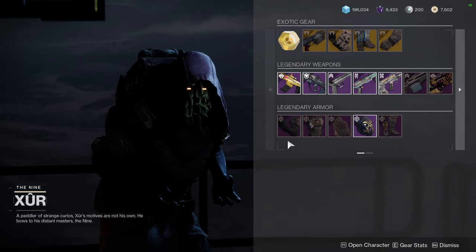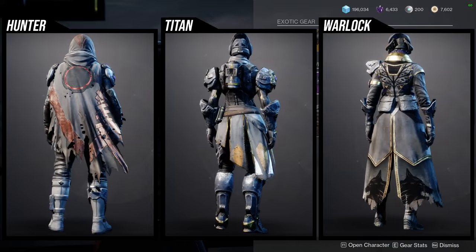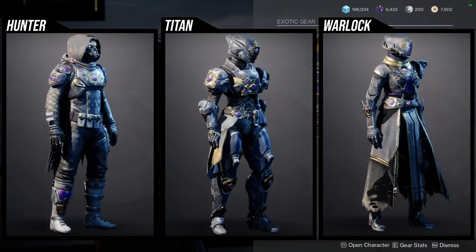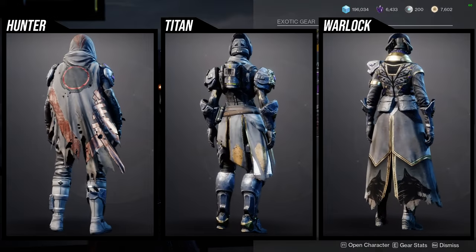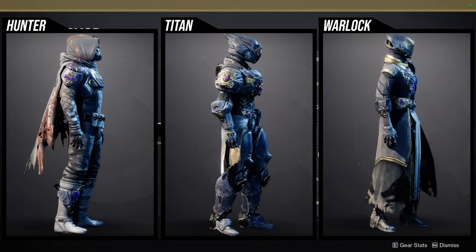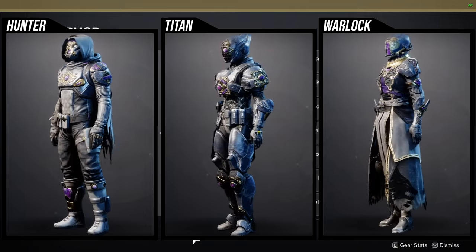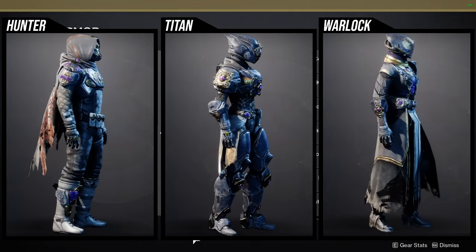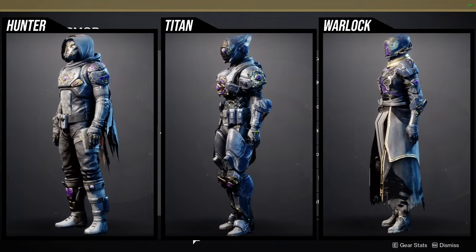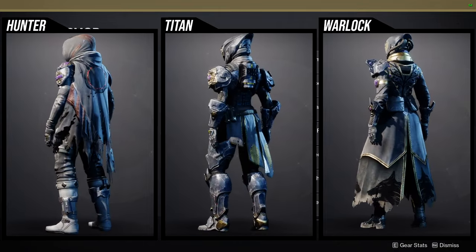As for Xur, he's in the hangar in the Tower currently selling the Season of Opulence armor. I like this armor quite a bit. Unfortunately it has purple stones that don't change color, but if you lean into it, it can be really cool. For Hunters: the helmet is pretty dope, arms are boring, the chest piece is interesting but we have a better one that looks almost exactly the same, boots are pretty dope, and the cloak - we do have another cloak that looks like it, but I still prefer this one.